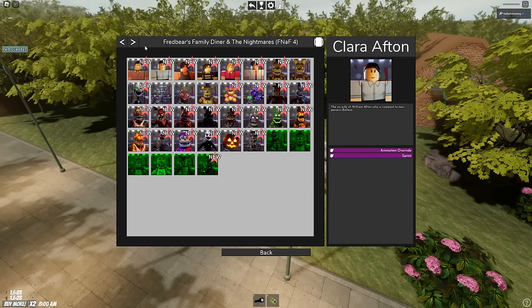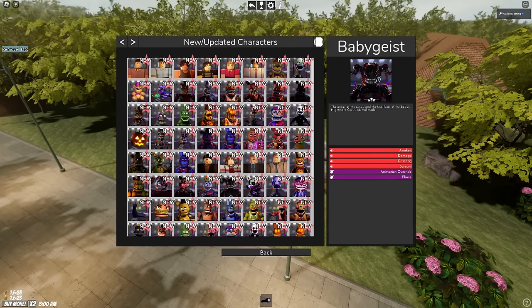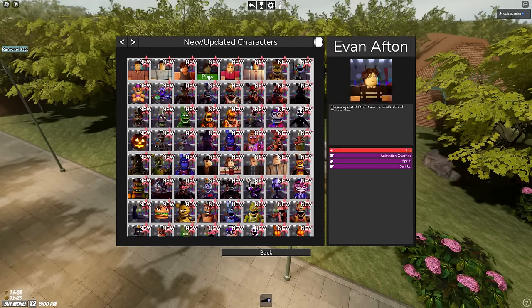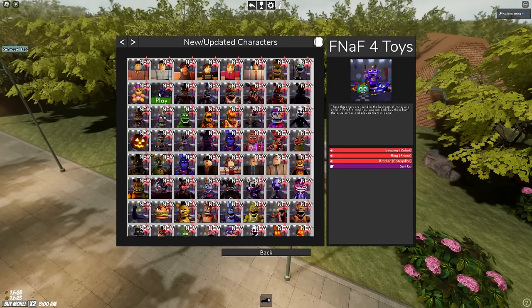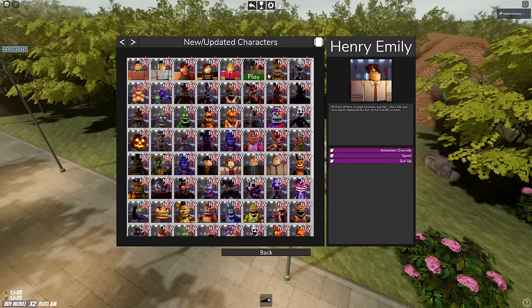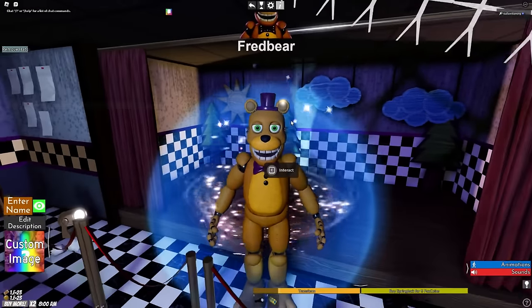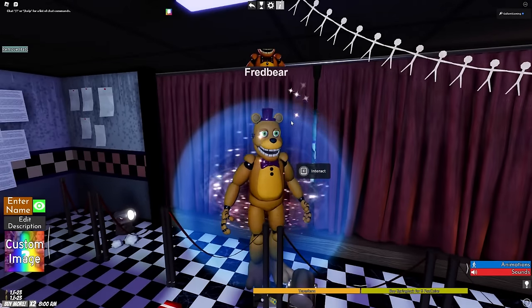I'm going to go through these a little bit fast because we have a lot in here. It looks like at the top now are the FNAF 4 humans and animatronics. I did want to see Fredbear because he looks interesting — a little bit different than the Fredbear I'm used to, which is pretty cool to see.